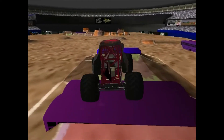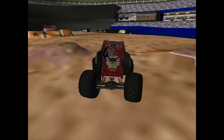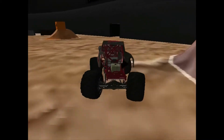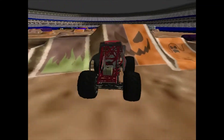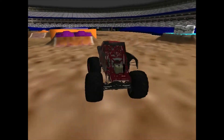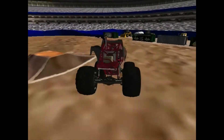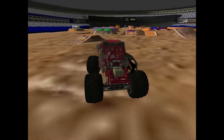Going to tackle the triple bus stack here. Nice sky wheelie off the blue bus. Getting some nice air on the backside of the ramp. Turkey Vulture got some nice momentum set up. He's going to head for the step up with the evil face — nice air time off the step up. Going to save it, nicely done from the Turkey Vulture. NAMT trucks are really good at saving it, and they can get some good air if they slam the throttle nicely.